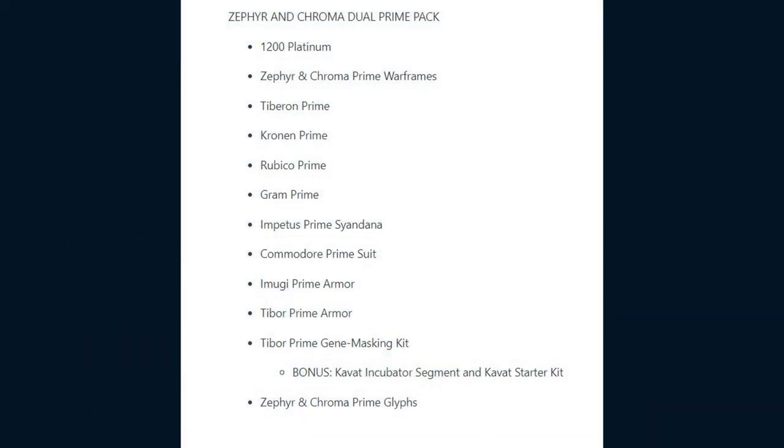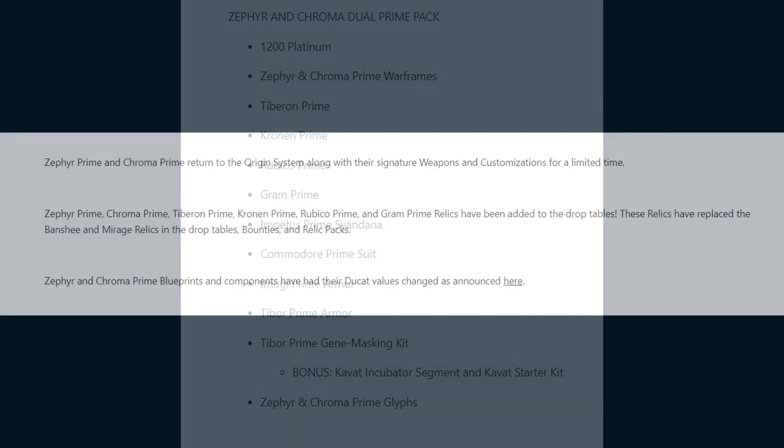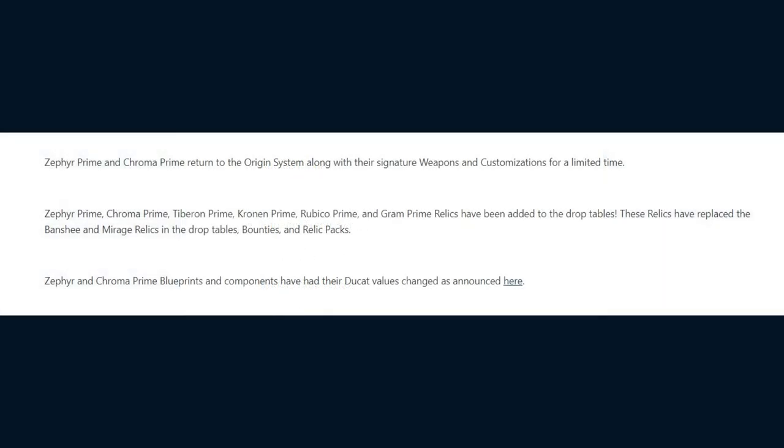Zephyr Prime and Chroma Prime are live in Warframe. You can get them through the new Prime Vault packs on the Warframe website for real money, where you can get some platinum and some exclusive cosmetics. Otherwise, you can farm for the parts in-game via their Prime Vault relics. Their Prime Vault relics have replaced those of the previous Prime Vault — Banshee and Mirage Prime — meaning the only way to acquire their parts outside of previously acquired relics is to trade with other players.